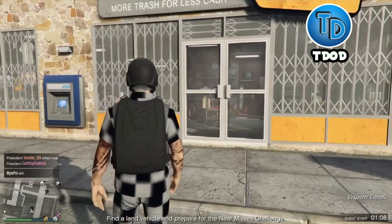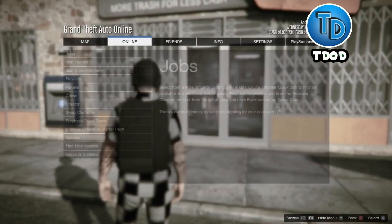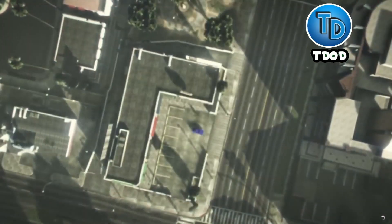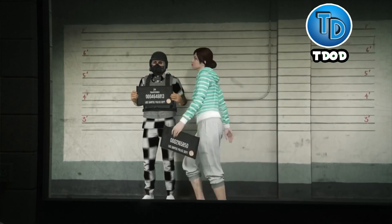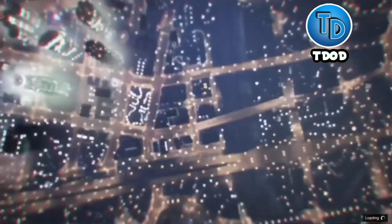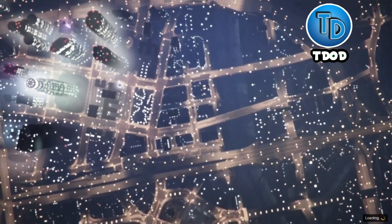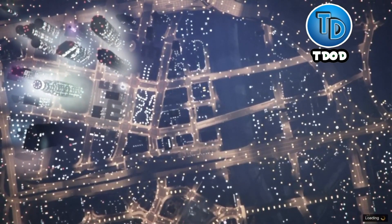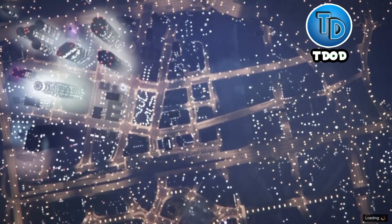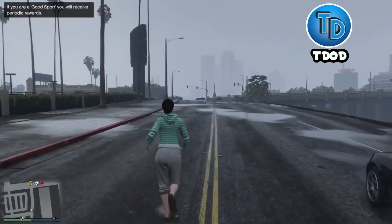Now from here, all you have to do is go to Online, go to Swap Character. You guys are gonna want to pick your girl character or your female character. Whenever you pick your female character, all you're gonna do is go back into GTA 5 Online.